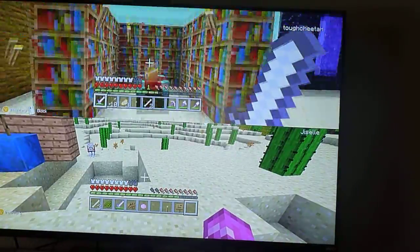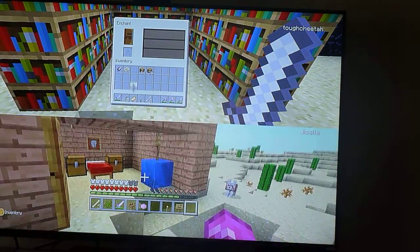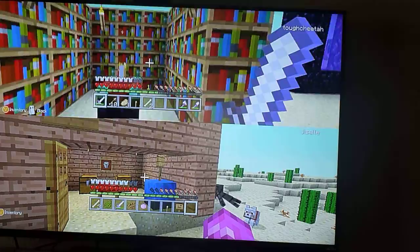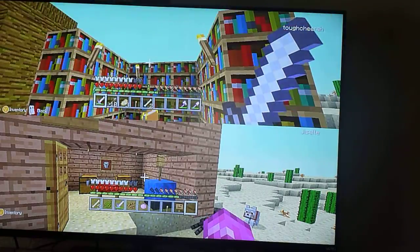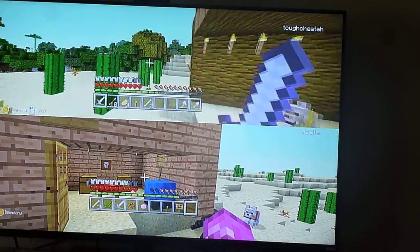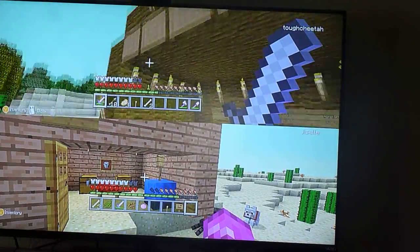There's an enchantment room right here. It's good to build up your enchantment room like this because then you can get enchantment level 30, which is the best you can do — you get really good enchantments with it. And there's a doghouse over here too.